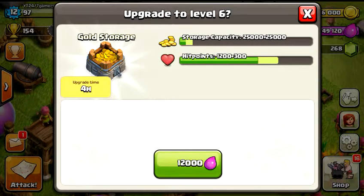you should definitely be on your way to a level 6 gold storage. This upgrade only takes 4 hours to go to level 6 — the storage goes up 25,000 (it actually doubles) and hit points go up 300. At this point you should already have walls out there, so that shouldn't be any issue.